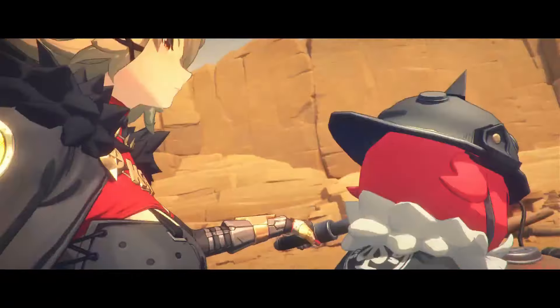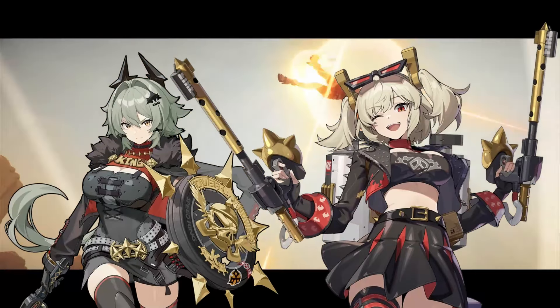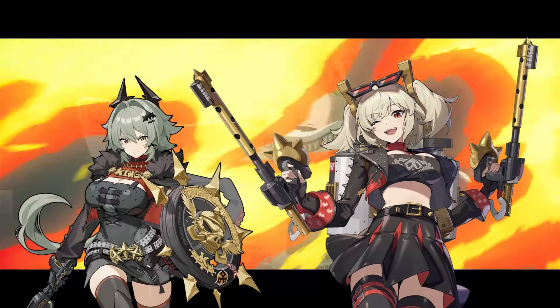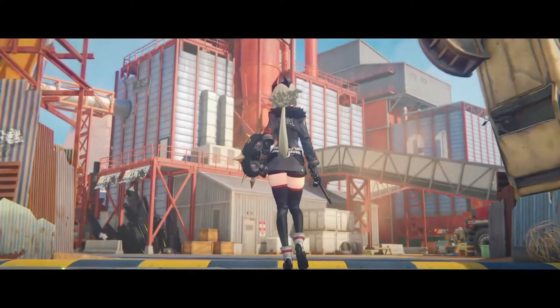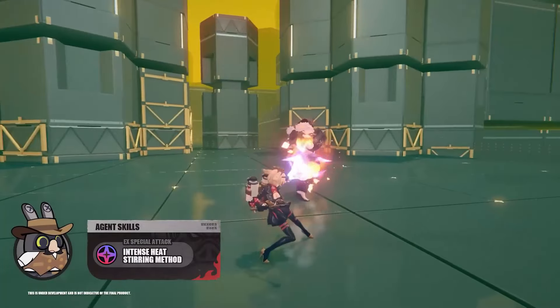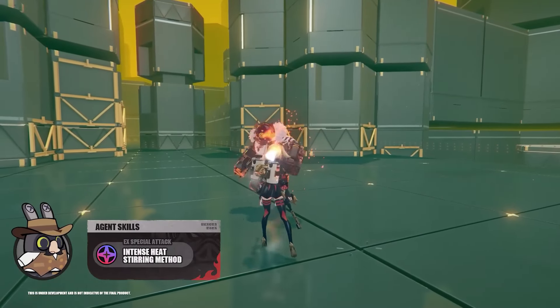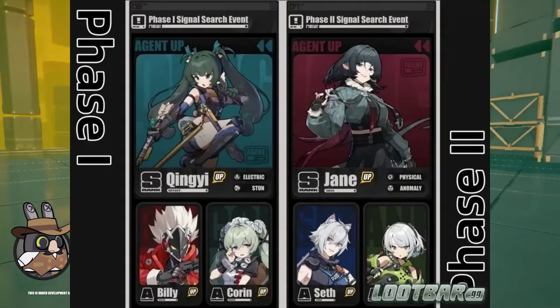The two new characters from the Sons of Kaledon faction, Caesar and Bernice, are going to be a hard choice for F2P players. Let me tell you how valuable they can be on your account, from how their kit works, their pros and cons, and how valuable they can be. Each agent serves a distinct role, Caesar being a defender and Bernice an anomaly DPS. Both characters offer exceptional value to teams, but resources are limited, especially after the version 1.1 banners.